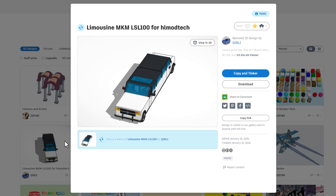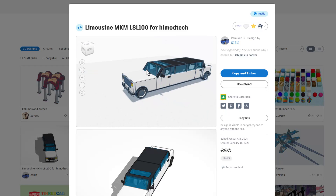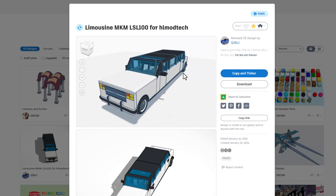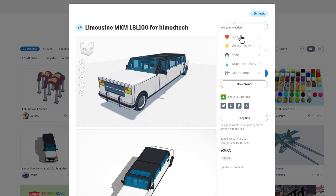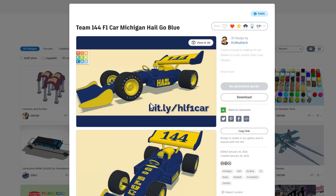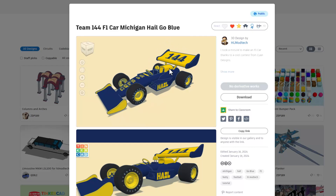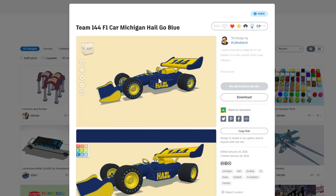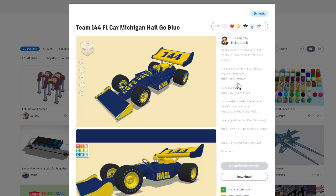Speaking of Kibbley, check it out — this is the sweet limousine. As you can see, it takes a moment to load. It has so many cool features. Fantastic project, and thank you so much for sharing. Here we have my F1 car — I modded it to support the National Champions Team 144, the University of Michigan. Friends, if you check it out, reactions are appreciated. And if you look right here, this is the tutorial that got it started.